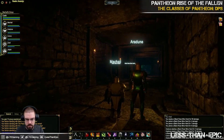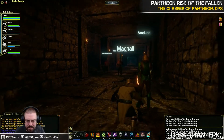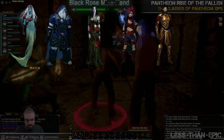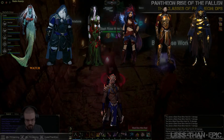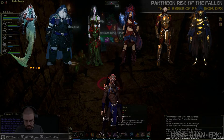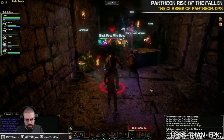This next class is one of Blister's favorites in any MMO, and I know a lot of DPS players like a good rogue class — that's right, we're covering the Rogue. The Rogue is locked into the Dark Mirror, the Dwarf, the Elf, the Halfling, the Human, the Gnome, or the Scar races. They can wear cloth, leather, or light mail armor, and they get to equip daggers, throwing knives, and most one-handed weapons.